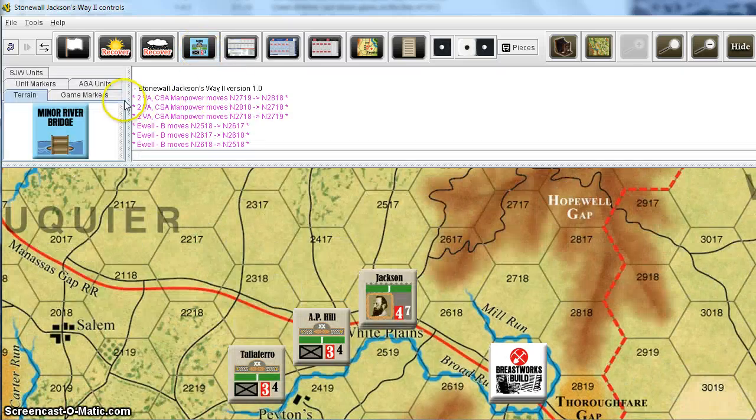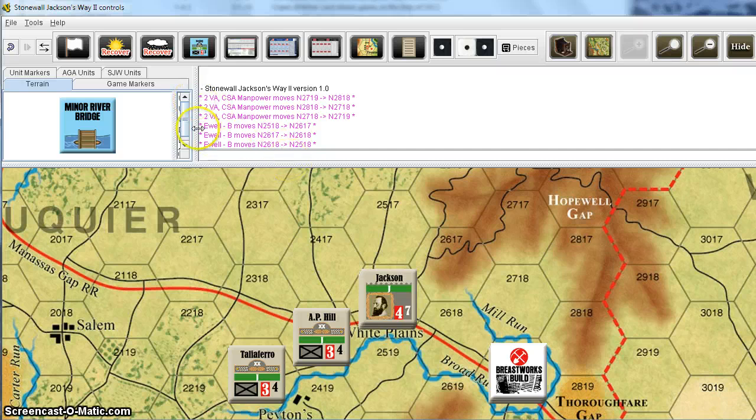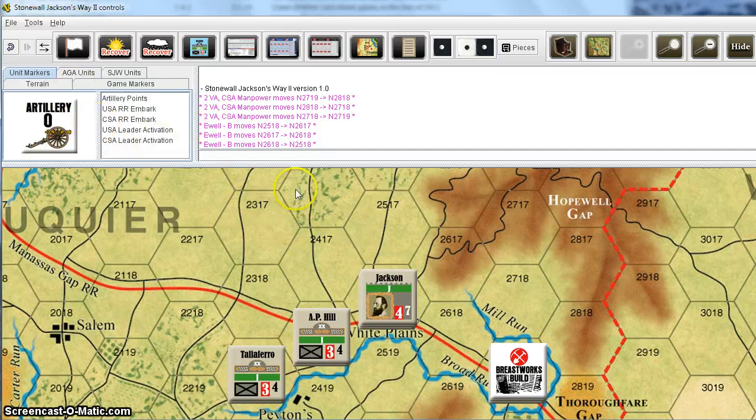Continuing on down with the toolbar, you've got your game pieces window. Most of the markers are placed automatically for you, but if you go up here to Unit Markers, there are a few that are not commonly used and you may have to drag them onto the map. You've got artillery points here if you're playing an advanced scenario with subs and detachments where you might want to reassign artillery points. Also, scenarios where there's railroad movement involved, those markers are here. And if you prefer using the leader activation markers to show who is moving during a leader activation, those are here too.